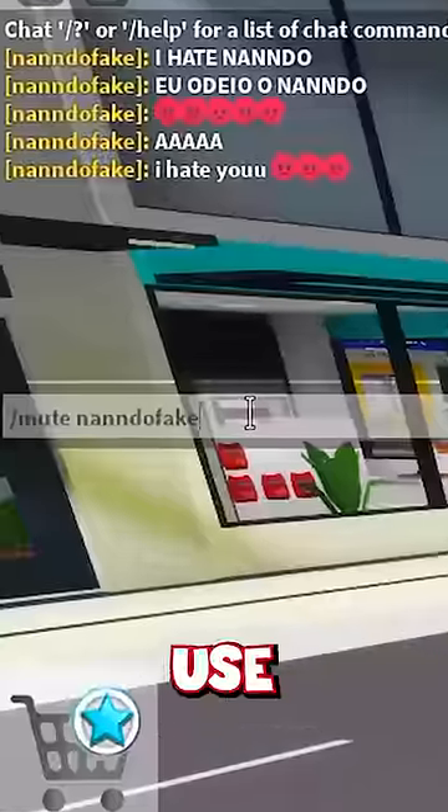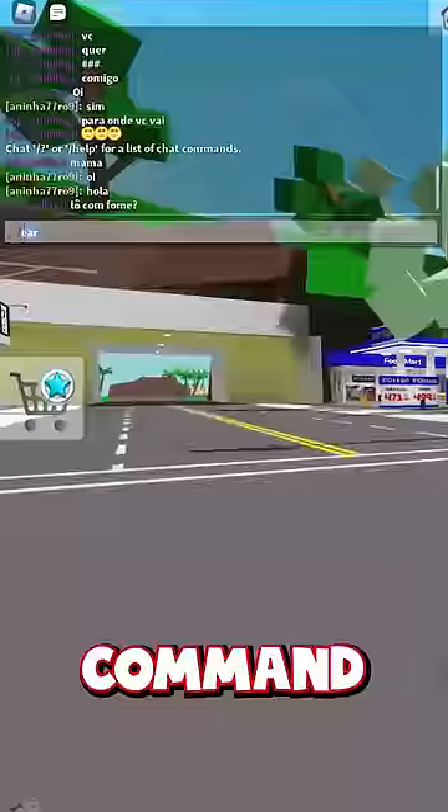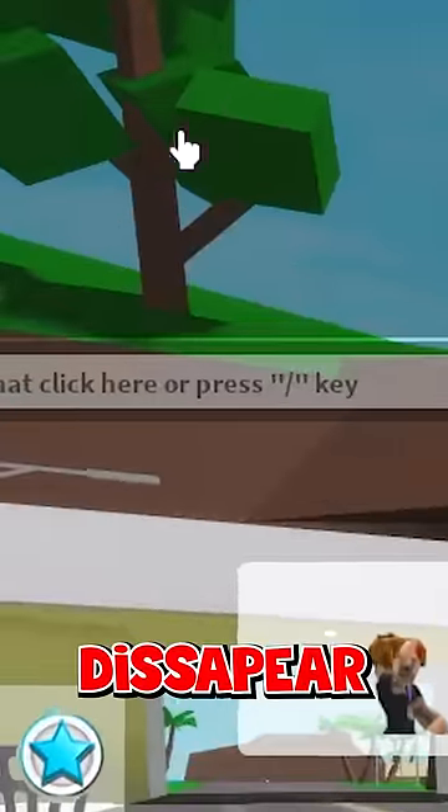These are three secret commands you can use in Brookhaven. Number one, if you're getting tired by how full of messages your chat is, you can use the command slash clear. As you send that, every message will suddenly disappear.